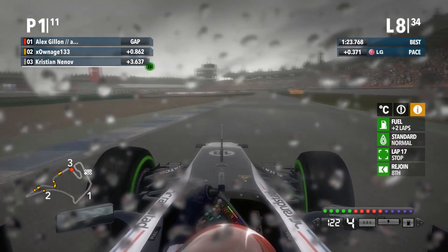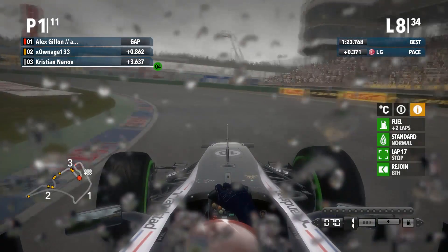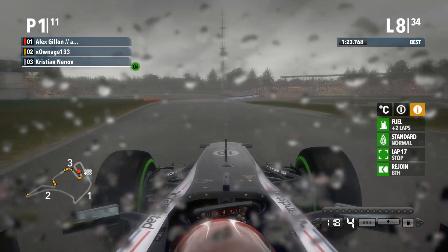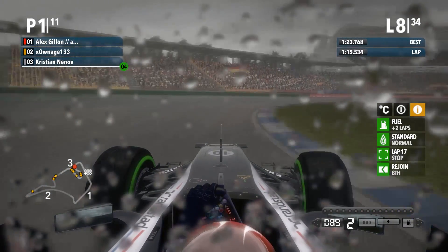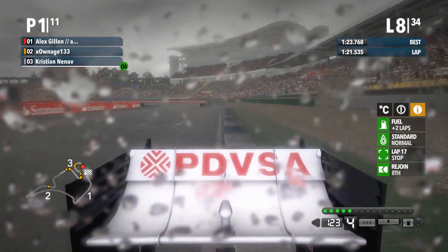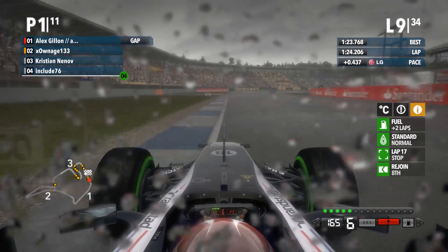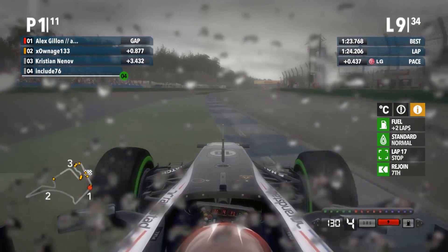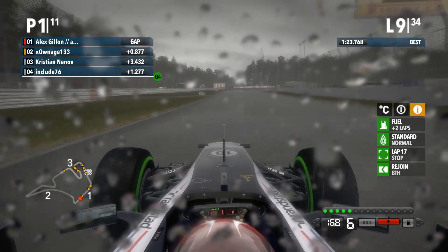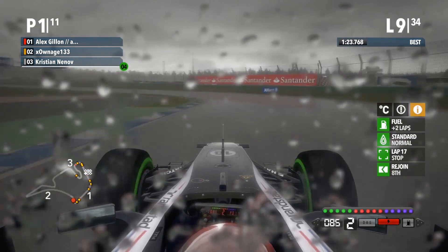I've lost up three tenths now - probably with the excitement of seeing Christian skate off. Christian's 3.6 back - hopefully that'll be enough to keep him at bay for the race. That was a very similar pace before he went off. Coming around the final corner once again - Onage is much further back now, definitely further back. Eight tenths back is Onage. So hopefully I can pull that gap out to over a second, get him out of my slipstream, hopefully start pulling away and get a nice comfortable win.